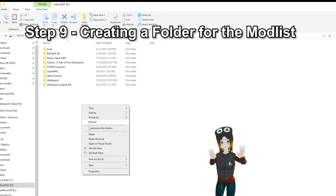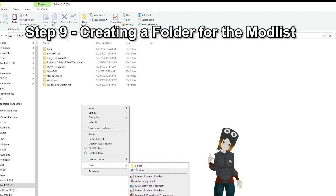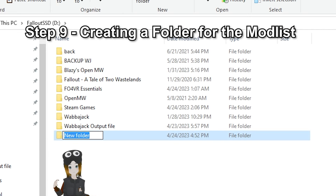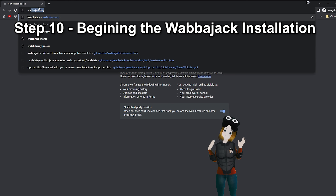Step 9: Creating a Folder for the Mod List. You will need to create a folder for where you will install the mods. This needs to be on the same hard drive that Fallout VR is installed on, but do not make a folder inside of Fallout VR. It should typically be on the root of the hard drive outside of any protected area of your PC, like Program Files. Call this whatever you want — we're going to call it Fallout VR Essentials.